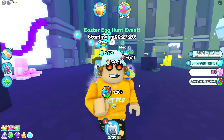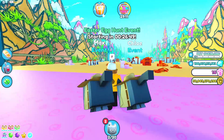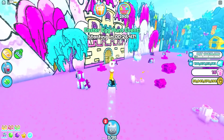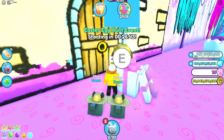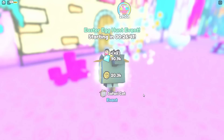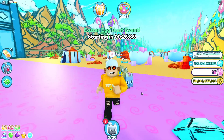Now let's head to egg number three. The third egg is at the doodle fairyland — just click on it and it puts you in the doodle world. It is right here literally in front of the castle. There we go, we just found all three eggs. Let's see if we get a huge pet — didn't get one, but we got some good pets.